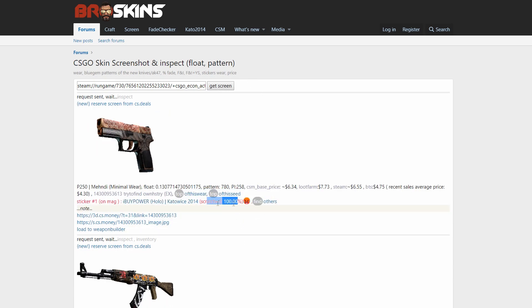We got the information on whether the stickers are scratched. If so, there is a percentage telling us how much they are scratched. Also, you have two options for a screenshot of the gun: CS Money and CS Deals, which are trading sites. There are two options given because if one site isn't working, you can try the other one. The lighting is also a little bit different on the two.